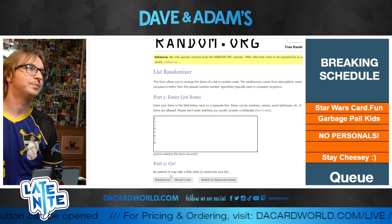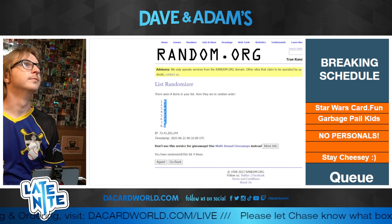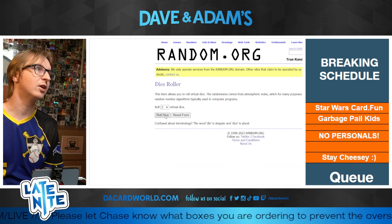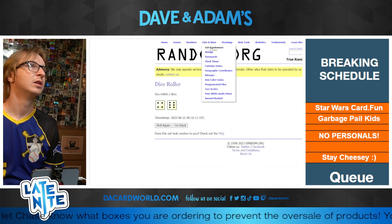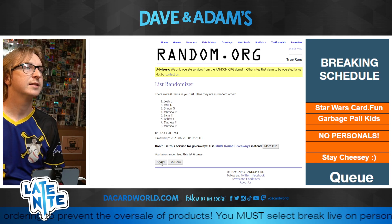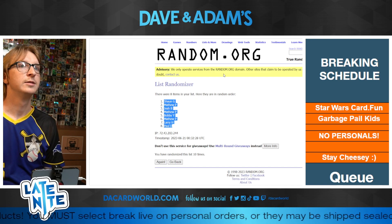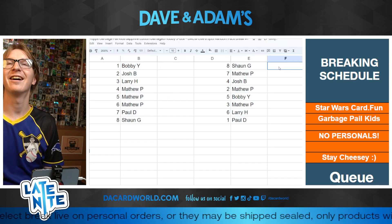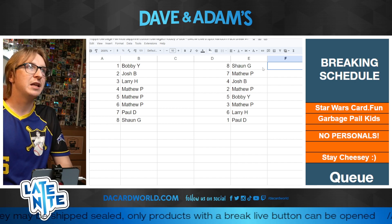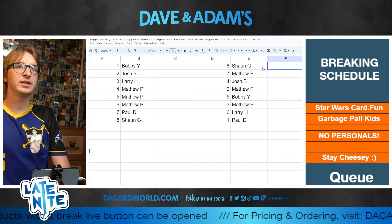We're rolling four times for the numbers: one, two, three, four. And then the names — no personals tonight at all, actually. We got 10 times for the names: one through ten. Results: Sean G with stack eight, Matthew P with stack seven, Josh B stack four, Matthew P stack two, Bobby Y stack five, Matthew P stack three, Larry H stack six, and Paul D with stack one.